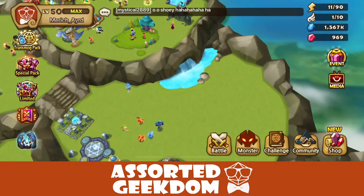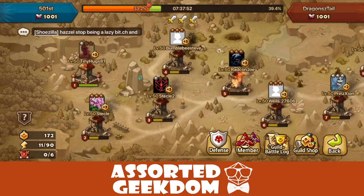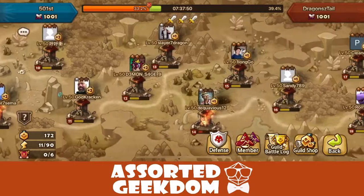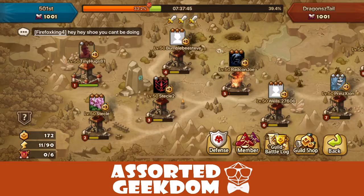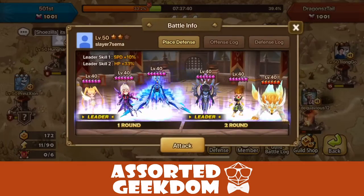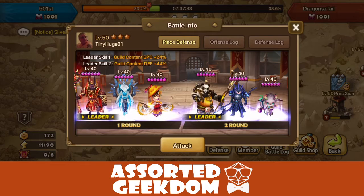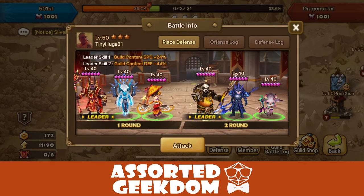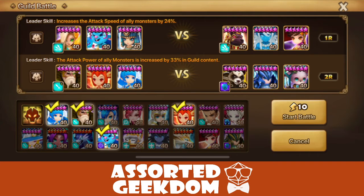Hello and welcome back to Assorted Geekdom. We're going to do the morning guild battles. Looking at it earlier, there are quite a few normal defenses. We're going to hit this green one at the front and go for three, two, one, since we are a plus six guild. This first one — I would normally use a bomb team. Pretty straightforward, pretty easy win.